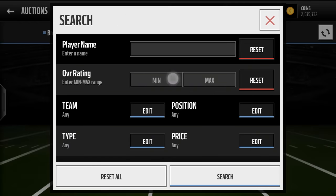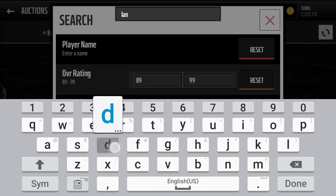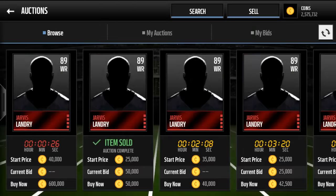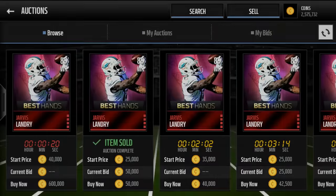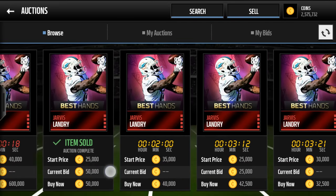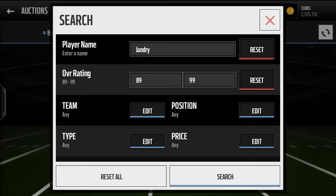This next one isn't necessarily budget — it's kind of budget to people who have a lot of coins. This could be an easy person for them to pick up for cheap: Jarvis Landry, 100 catching. Nothing else needs to be said — he's got 100 catching. So if you guys want about a 30K coins card, even 25K, here he is.